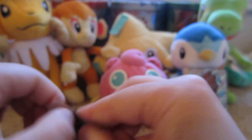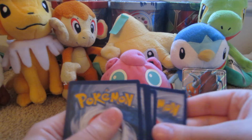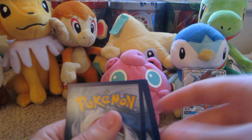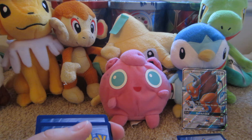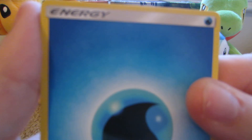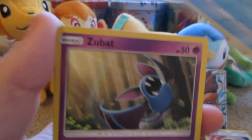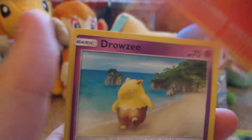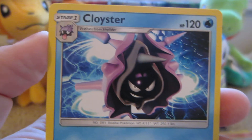Solgaleo on the cover of this last pack. Here we have a Water Energy, Poliwhirl, Nest Ball, Araquanid, Zubat, Rowlet, Torkoal, Drowzee, Cutiefly, Bewear Reverse — which is a rare — and we have a Cloyster rare.